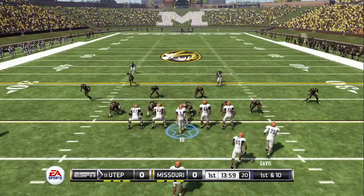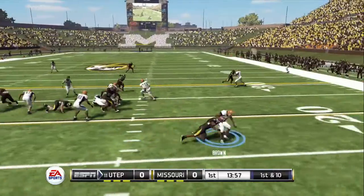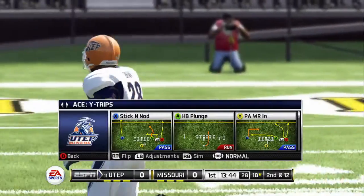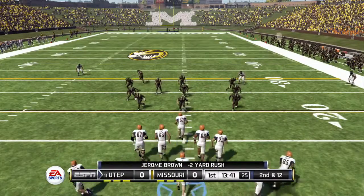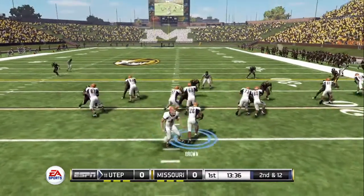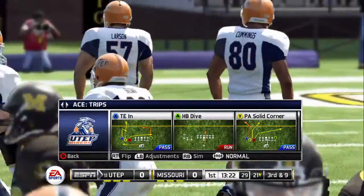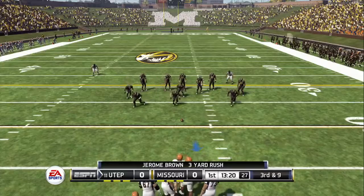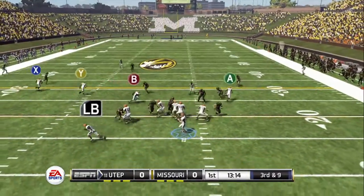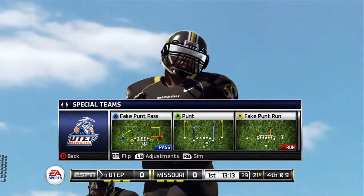Ten yards to go. On the ground and he won't get back to the line. The defense just met the blockers head on and drove them back straight into the running back. Run up the middle and nothing there — three-yard gain by the running back. Those are the kind of hits that'll take some miles off a ball carrier. Nice play by the defense to bring up fourth down.